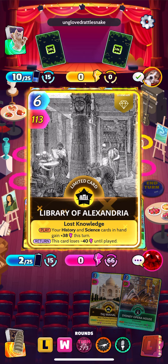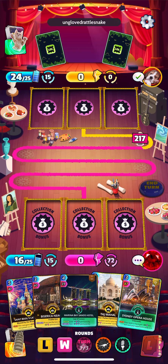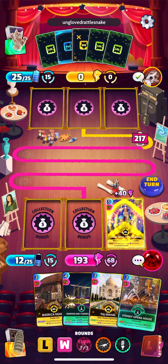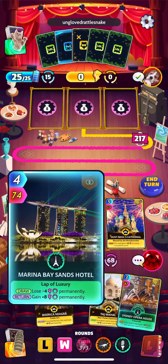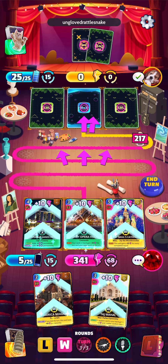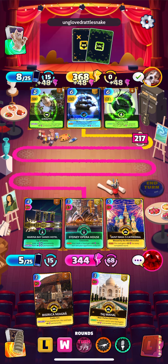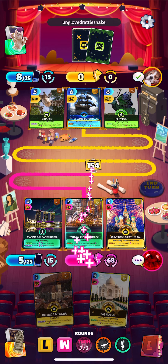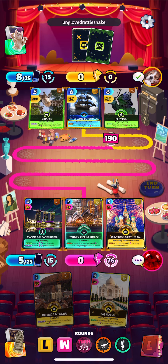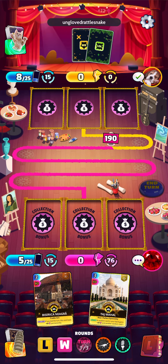I think we got this round. He's gonna need a really big turn — he's got Griffin so he could pull it off, but I think we're going to get it. Let's get Saint Basil's and Sydney Opera House down. He played his Flying Dutchman — it's not enough. Glad I didn't play Negra again because we would have gotten another minus 40. I like how this deck creeps up on you with the slow gain of power — we're at 76 perm right now.